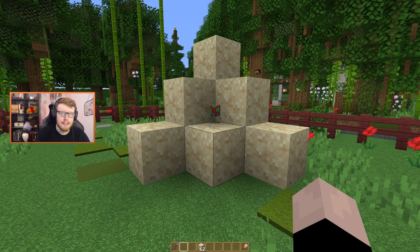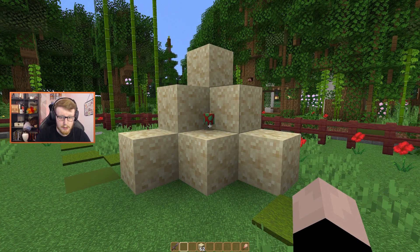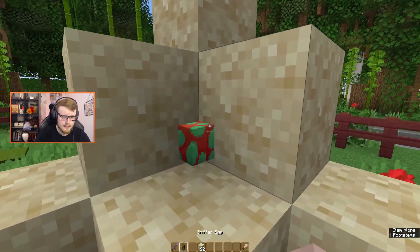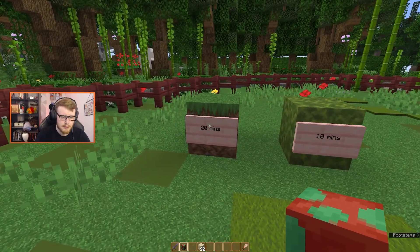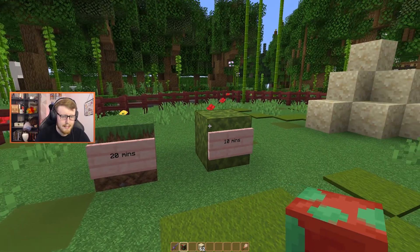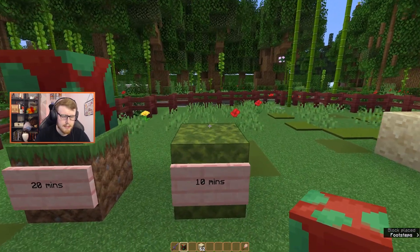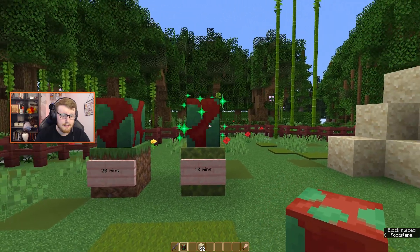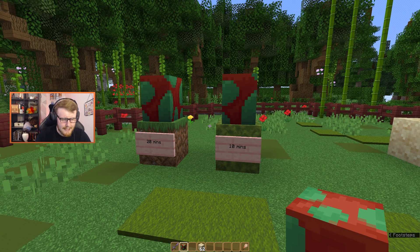They can also, similarly to turtles, be bred together and they will also place their own egg in the world. But if dropped from sand you can place them in the world — if you place them on any block apart from moss they will take 20 minutes to hatch, but if you place them on moss they will do that lovely effect and only take 10 minutes, so it halves the time.